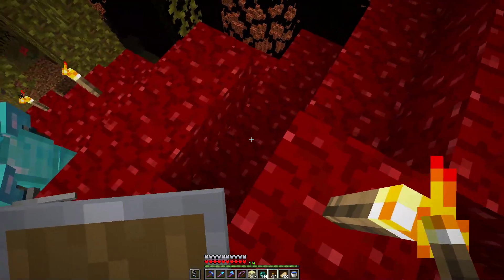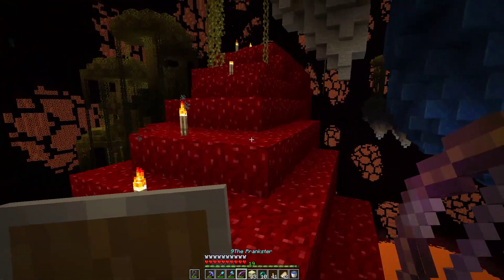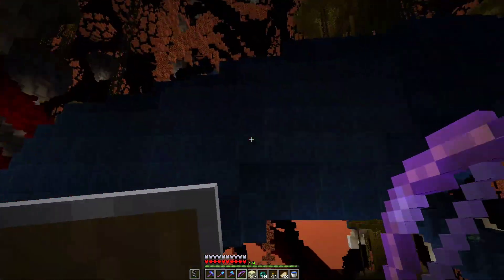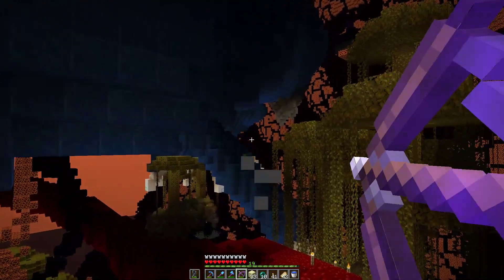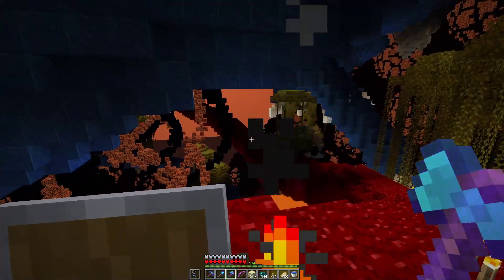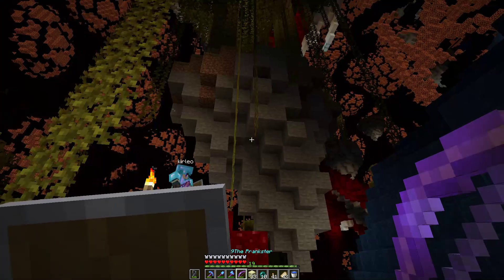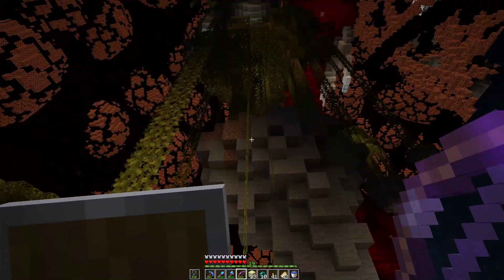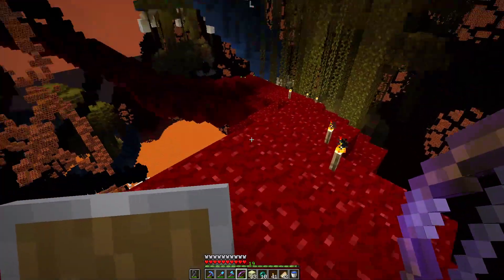I heard something weird. An evoker. Yeah, evokers. I really don't like this blue dragon being above us here. And spiders above us. I'm shooting that charged creeper. I think it's getting better over there if you just keep moving away from the island and the blue dragon. There's a charged creeper above you — you should move away from there. He's somewhere up on that island. I just saw the blue stuff.